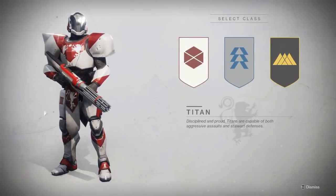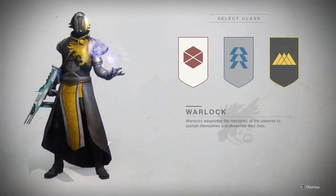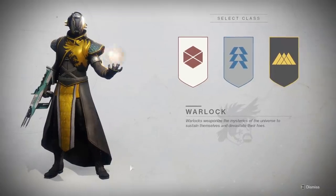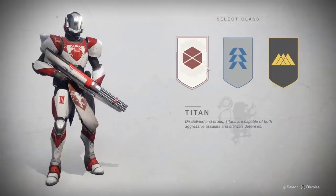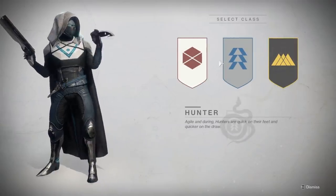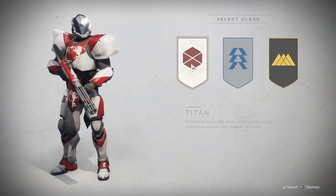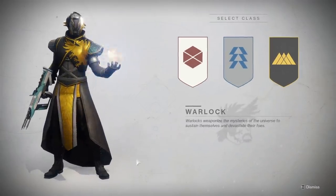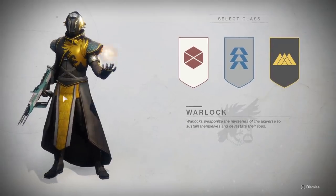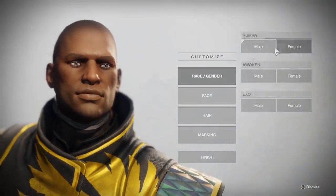The Titan can put down a sort of wall, the Hunter has a dodge roll, and the Warlock has an energy field that can either heal allies or buff them with extra damage. Otherwise they all perform very similarly as far as general FPS combat goes. Every class can use every weapon regardless of type, aside from a few unique ones like some of the swords. Once you pick a class, you're taken to the actual character editor.